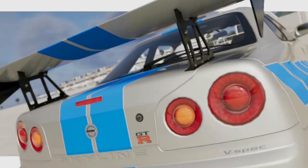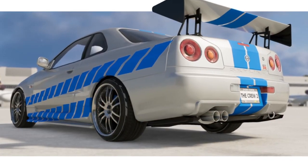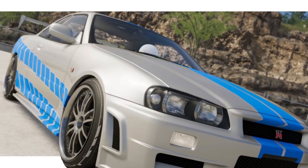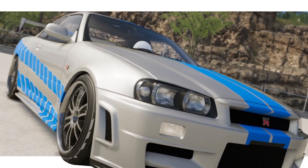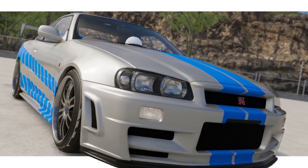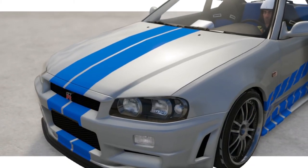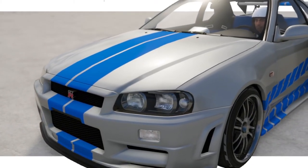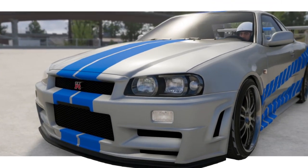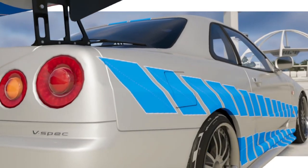Then we have Brian O'Connor's Nissan Skyline R34. Most people will know what this vehicle is. You can't actually get the right front end on this — this was the closest front bumper I could find. Apologies that it isn't 100% movie accurate, but if you paint it grey and go for this livery, most people will know what you're trying to build.